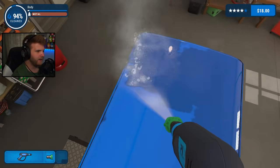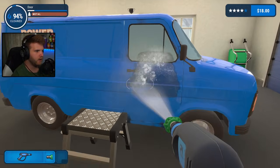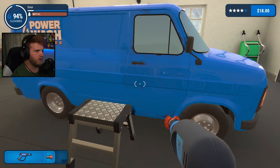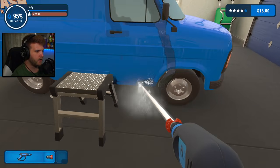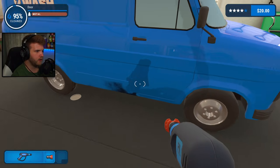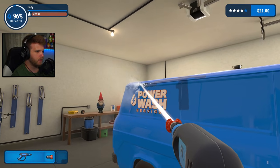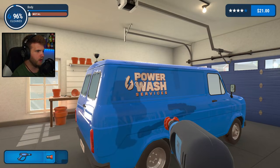We're at 94%. Let's change the nozzle to the zero degree now so we can get the hard stuff out. The door's all clean. Let's get this panel all cleaned up. This side should almost be done. There's still some on the body somewhere — I don't see where though.